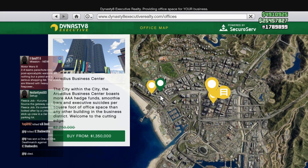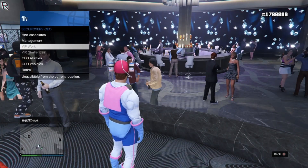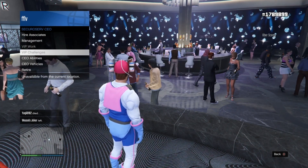The CEO offices are also on sale, and along with that, you're able to do VIP work. If you register as a SecuroServ CEO, your VIP work and VIP challenges are also double money.